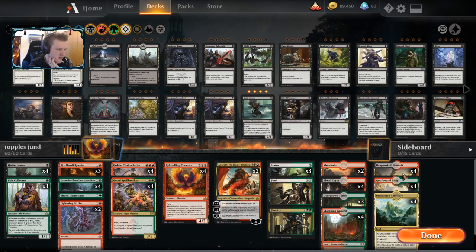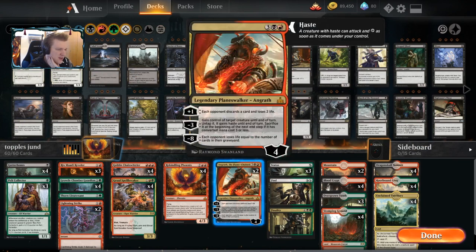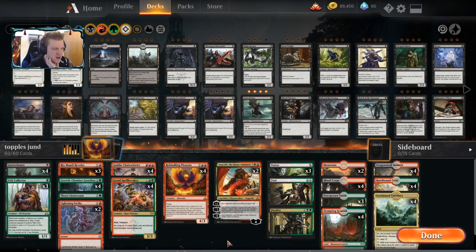The mana base: every land produces red except for three, and those are Overgrown Tombs to help cast the other spells in the deck. The deck runs 25 lands. If you want triple red on turn three over 80-some percent of the time, you need 22 red sources. Consult mana base articles by Frank Karsten — quote them in chat, show how smart you are, and correct me every time I'm wrong.